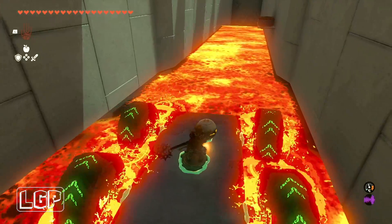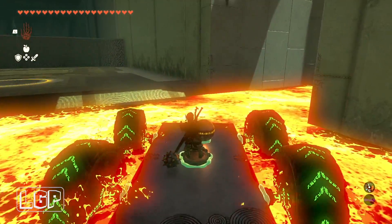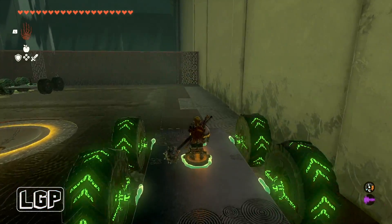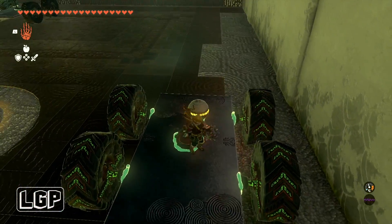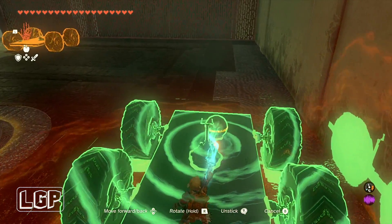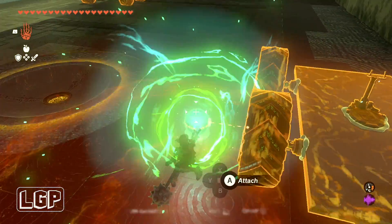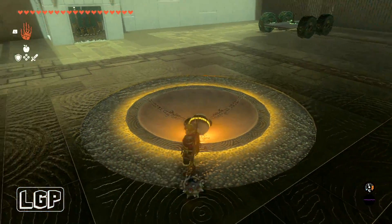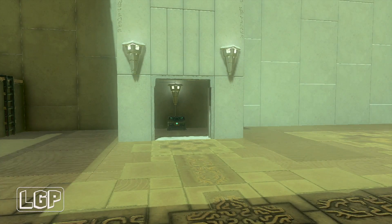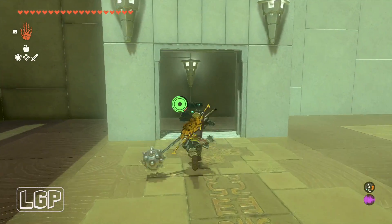We're going to go back to this area where the ramp is, then go left and put the orb inside that hole in the ground. That will give us access to the chest, and then we're going to need to get the light of blessing and unlock the rest of the shrine. Just put the ball in the hole to begin with — the bars will open and we'll be able to get our chest.